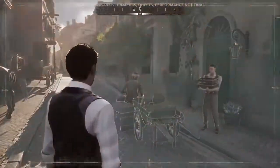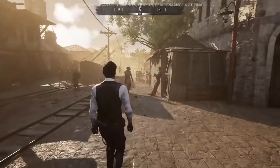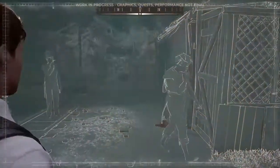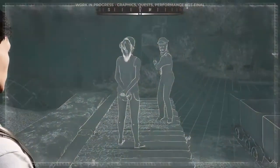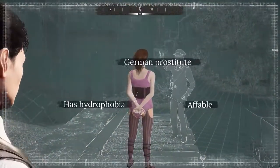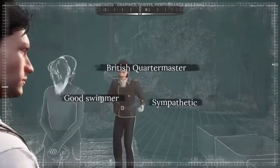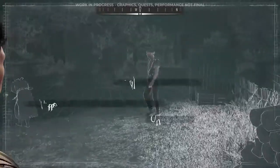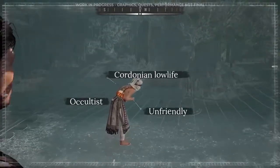In order to check the potential reaction of someone, use the concentration mode. All the people of Cordona have three different default labels that will help you gain an overall view of who they are. First is ethnicity and occupation. Second is dynamic and will change according to the person and your current disguise. The third is a specific trait of this person. All Cordonians are unique and you'll have to adapt to them to find your way through the island's mysteries.